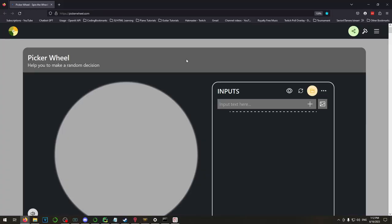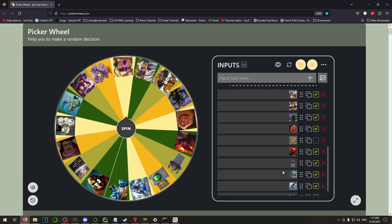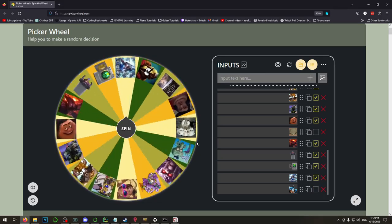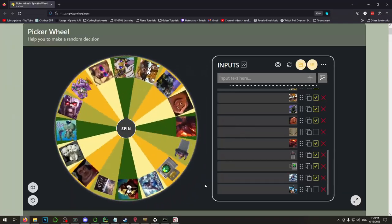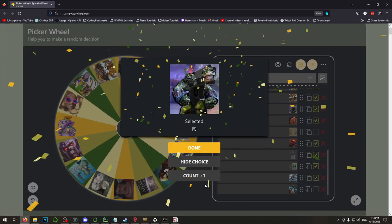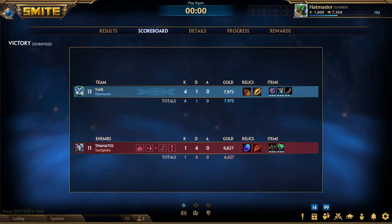We gotta spin the wheel for the next Guardian Gauntlet episode. Let me pick the wheel — I need to take Ymir off the wheel first. Alright, spin! Kuzenbo! Two good gods back to back. We'll be playing Kuzenbo for the next Guardian Gauntlet. I appreciate you all watching, see you guys next time, bye everybody!